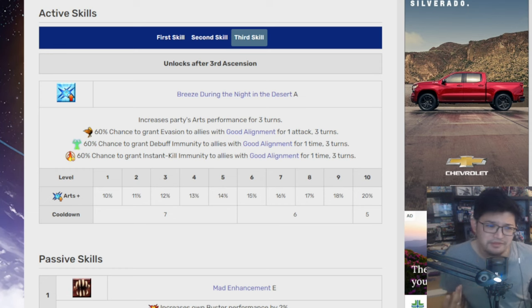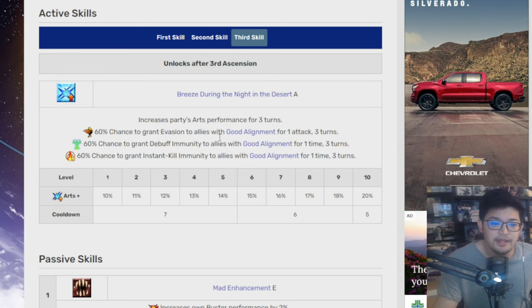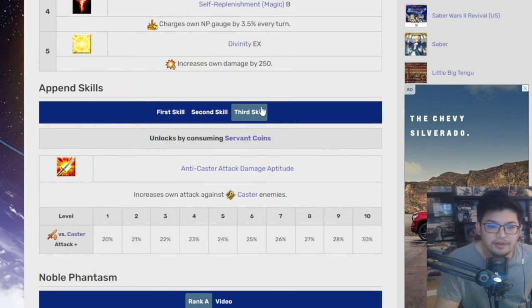Those conditional buffs are an added bonus. Her passive skills are typical Avenger passives: Mad Enhancement E, Avenger D, D++, Oblivion Correction, Self-Replenishment, and Divinity EX. She also has an append skill — Anti-Caster Attack Damage — which increases her damage against Casters.